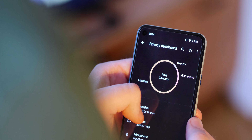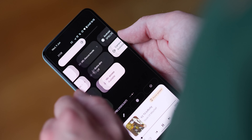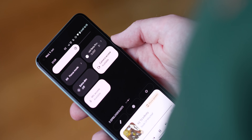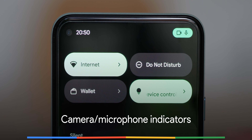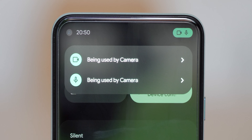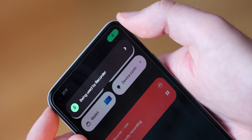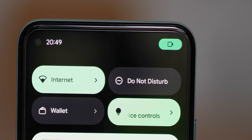Pre-installed apps such as Google Messages and Maps will automatically be included. Tied in with the privacy dashboard are new quick settings toggles that can block the camera and microphone system-wide, even for built-in apps like the camera app. When using apps that have access to your camera, microphone or both simultaneously, a status bar indicator in the upper right of your display will inform you when they are being accessed. This is similar to how iOS handles hardware access, with the icon minimizing to a small dot in the upper right after the initial pop-up.